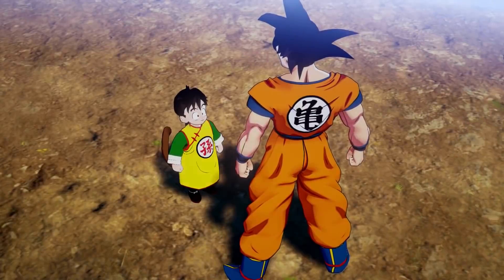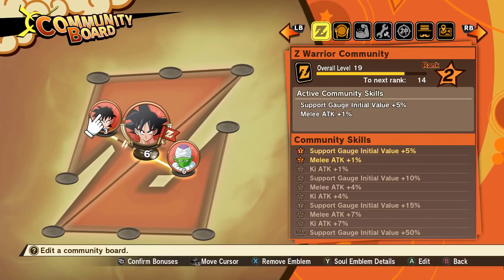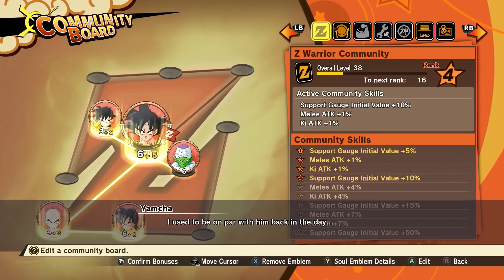By collecting a Soul Emblem from the Z-Warrior community leader Goku, we've unlocked the Z-Warrior community board. In this community, you can acquire increases to your support gauge and attack, among other offensive effects as well. Build up this community if you want to focus more on attacks in battle.